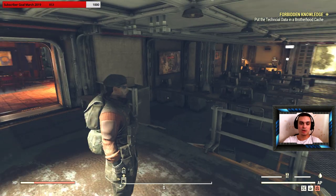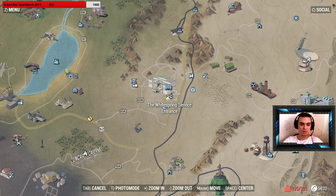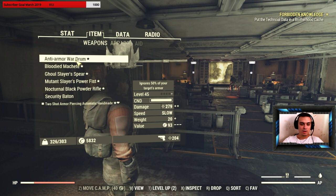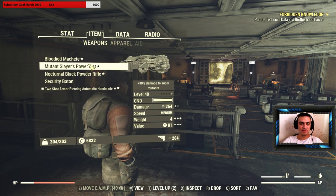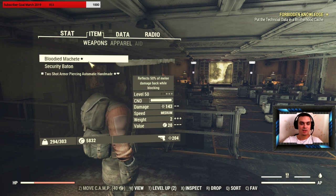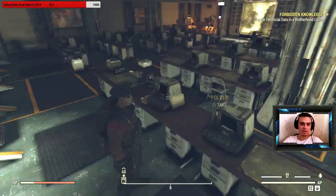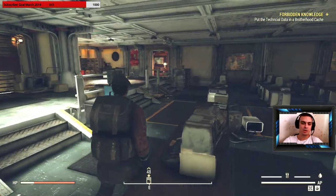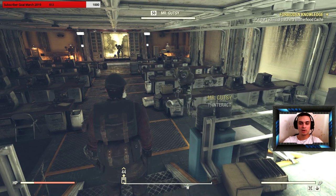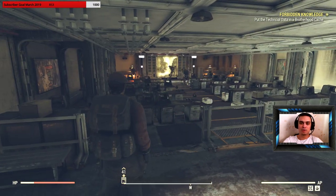You put the technical data in the Brotherhood cache. The technical data you can acquire in the military wing at the Whitespring servers entrance. Now one tip here — in my previous video I mentioned you can come here multiple times, but that is no longer the case. I think they limited the tech data spot to one per day. I've been doing this two days in a row and found only one technical data each time, whereas previously I'd find three or four.